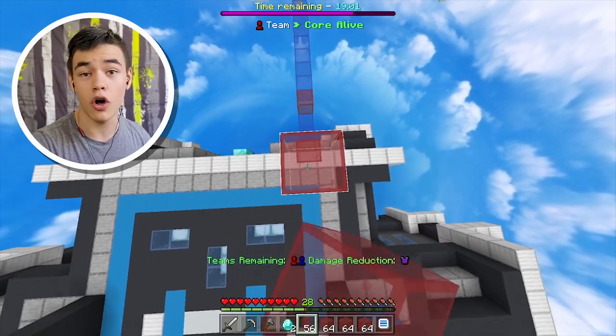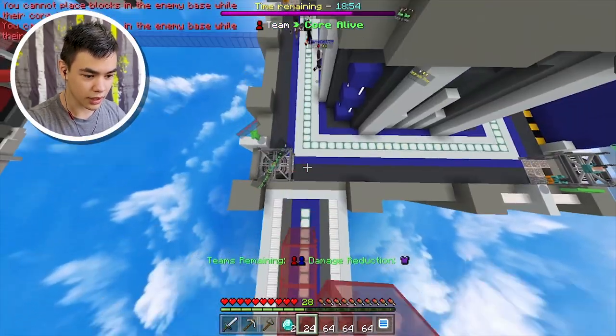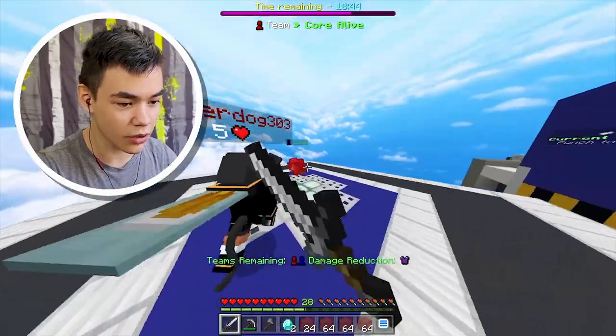I want to try something - if I build up all the way like this, I wonder if I can just walk over their defenses. Okay, it's not possible. I gotta run. We're doing it! Our teammate's here. Can we all just push this core off?